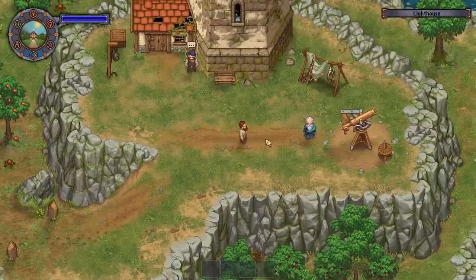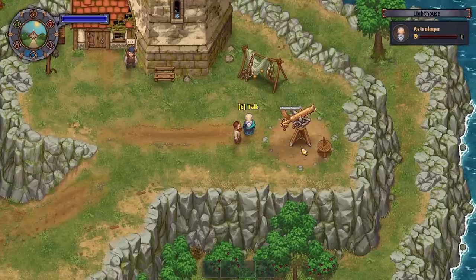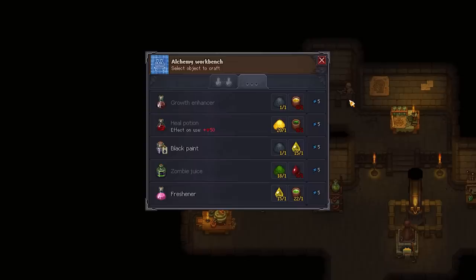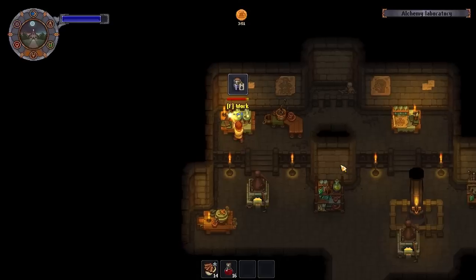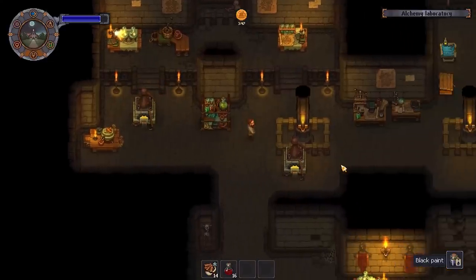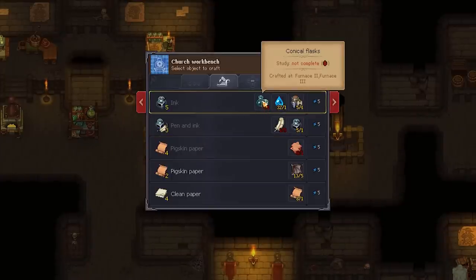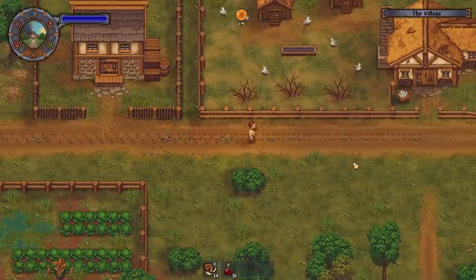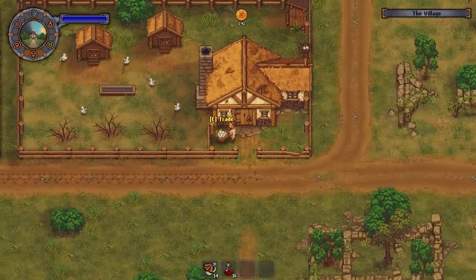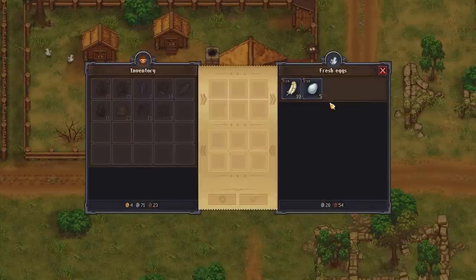The easiest way to get pen and ink is to simply buy it from the astrologer on the day of sloth. He'll be standing by the lighthouse, or you can make it yourself. To make it, first create black paint in your alchemy workbench — I usually use ash and oil because they're both easy to get. Then head back to your church workbench and make ink using black paint, a conical flask made in your furnace, and water. With that ink you can make pen and ink with an added feather. You can find feathers east of the dead horse at a little chicken farm — just click on the egg basket and buy feathers from there.